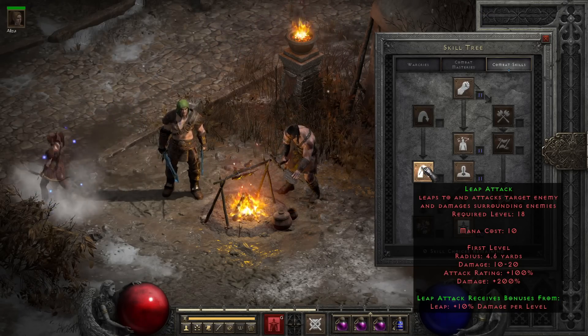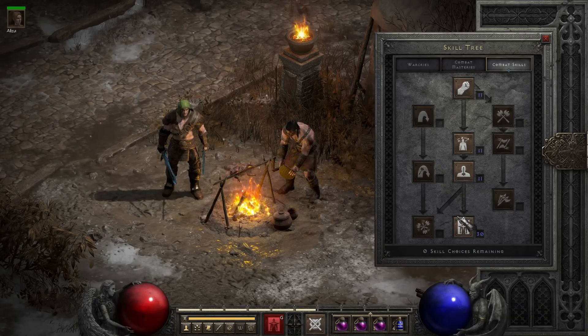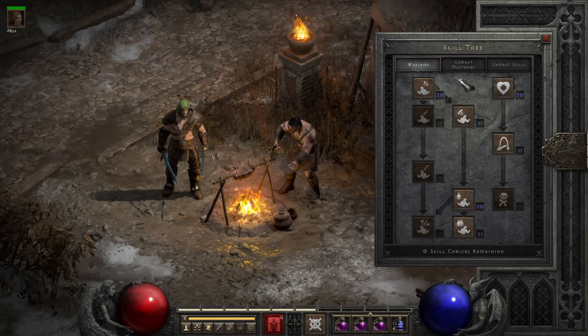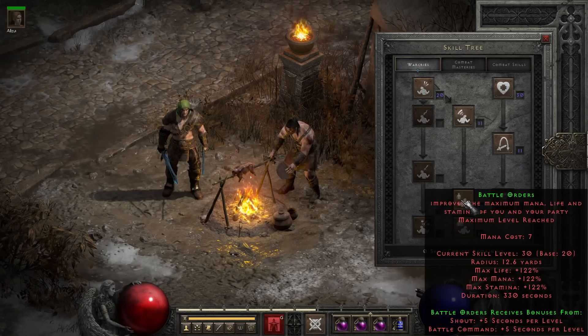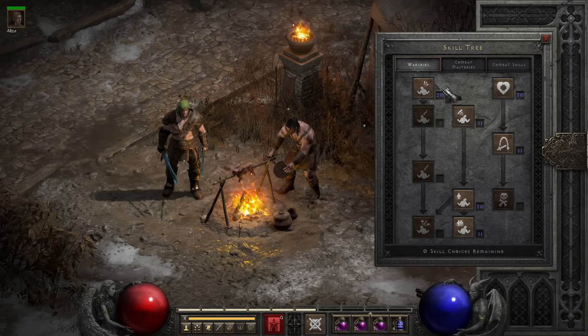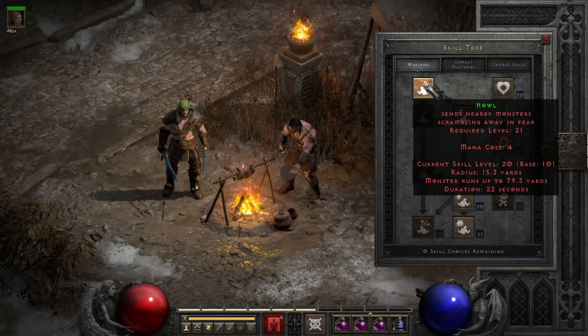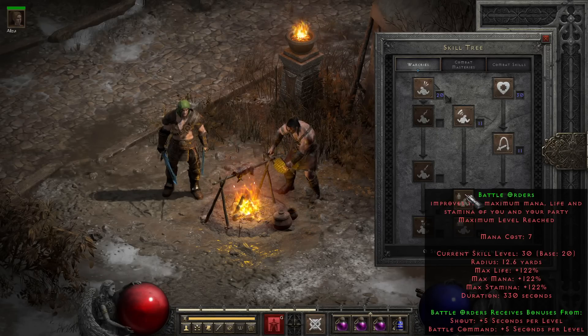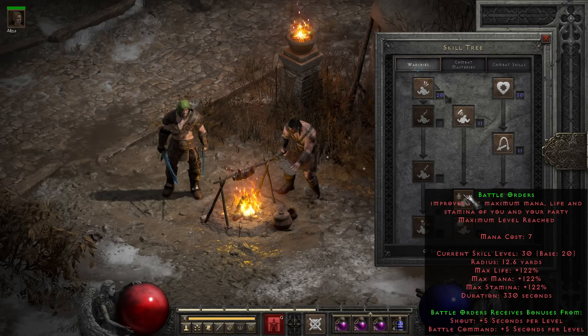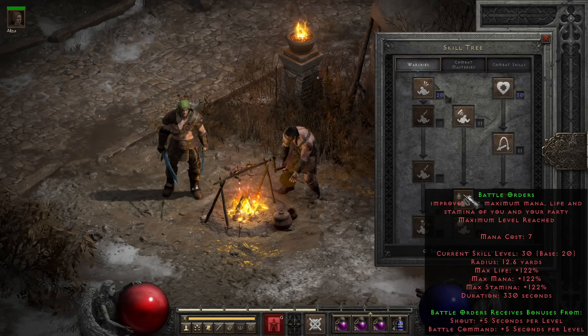Whirlwind and Leap Attack Barbarians will also invest in Berserk a bit to deal with physical immunes, even though it doesn't provide a direct benefit to them. For the pure Berserkers, you'll instead be focusing your points into Berserk's synergies themselves, namely Howl and Battle Orders, which are both viable and kind of vital skills for this build. Howl provides you the time and protection to focus on uniques and champions since it chases most non-elites away, with the exception of certain enemies like Oblivion Knights and Minions of Destruction, which are immune to fear. Battle Orders is the synergy in Resurrected — as opposed to Shout — which can bump your life and mana exceptionally high so you can survive the onslaught of damage that usually comes with playing the Berserker.